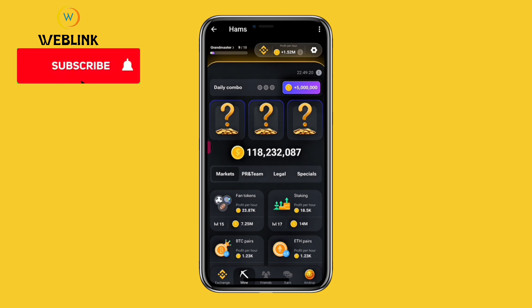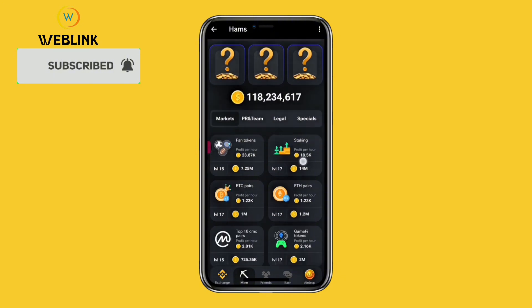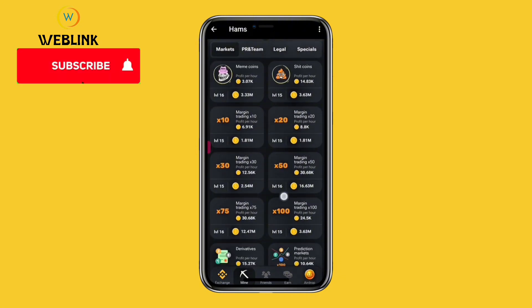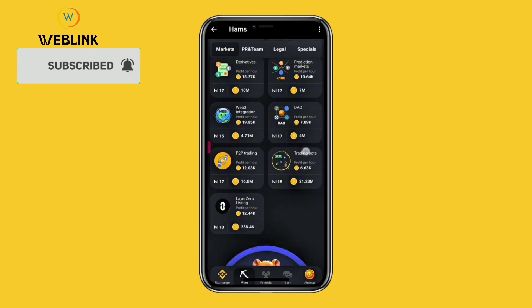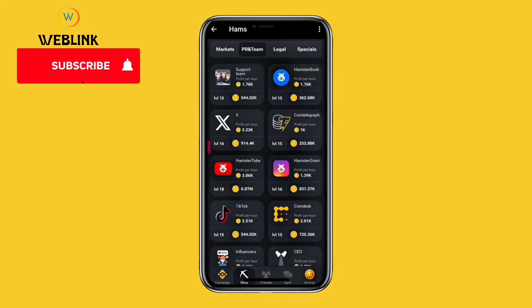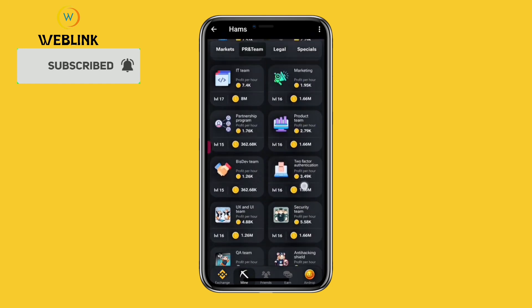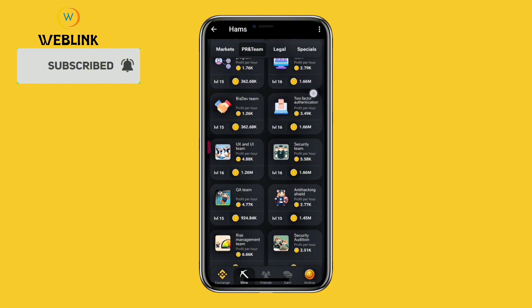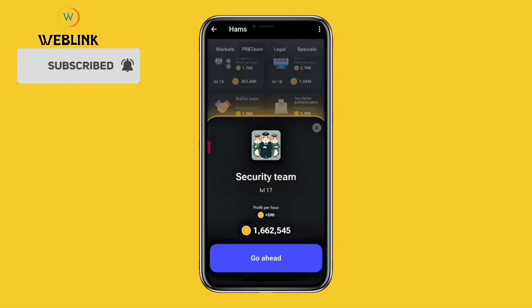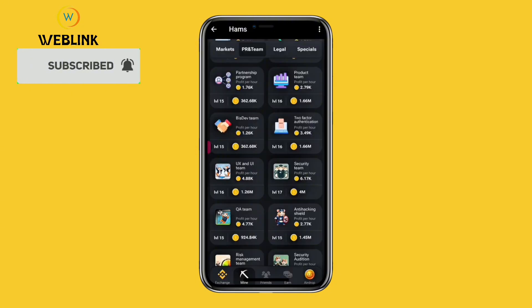For today's daily combo, we have three cards to unveil. Our first card for today is Security Team. Let's check under the PR and Team section for Security Team. This is our first card — Security Team. We'll be getting this card for 1 million 662,545 coins and it is going to increase our profit per hour by 590. Let's go ahead to purchase this card. Our first card is unveiled.